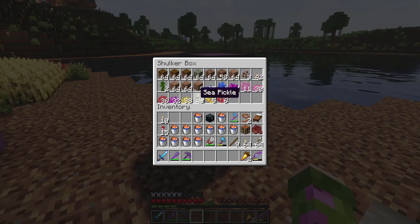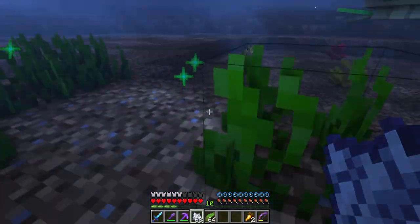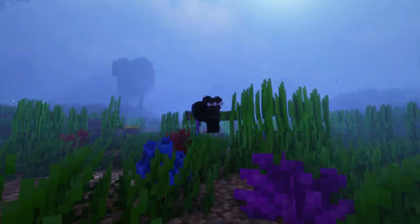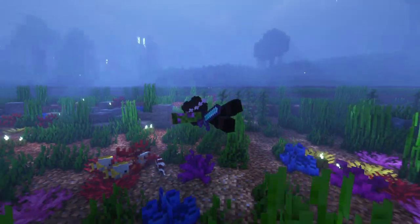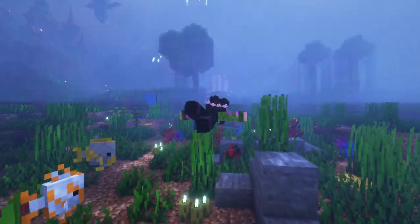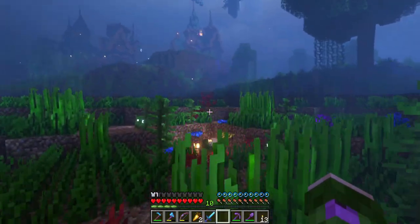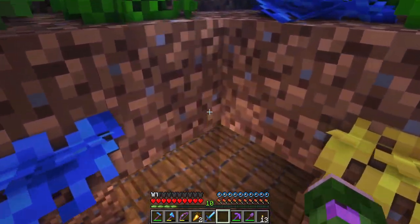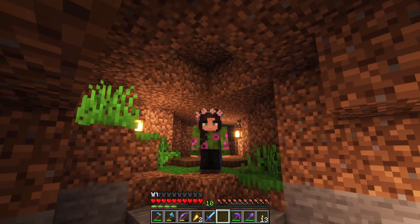Now I just need to add everything else to the lake: corals, kelp, and seagrass. I even picked up some sea pickles for some magical underwater light. Swimming through this lake is the most magical thing ever — such a cozy underwater world. And remember my first mine entrance I had to cover up? Now it's still here in the lake, but instead of covering it, I turned it into a secret underwater entrance.